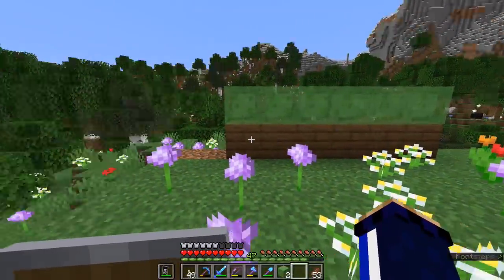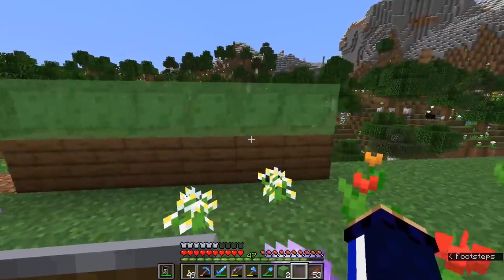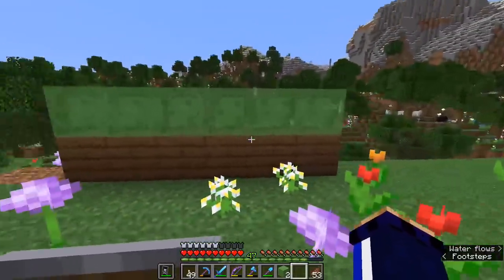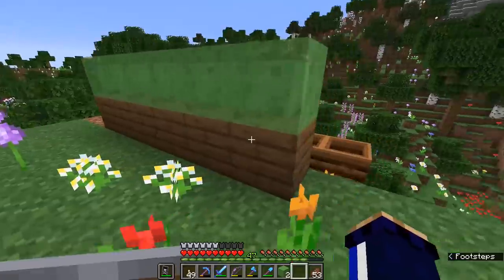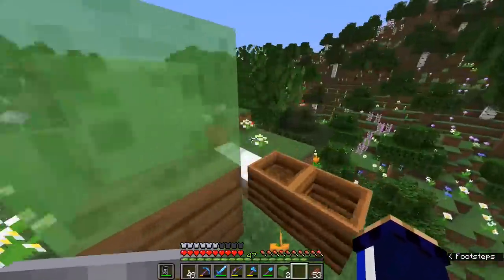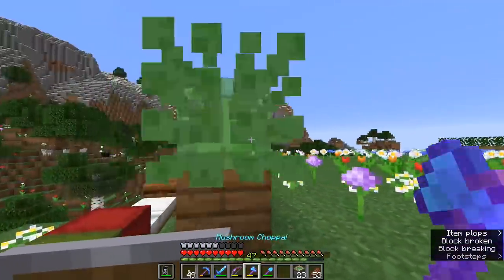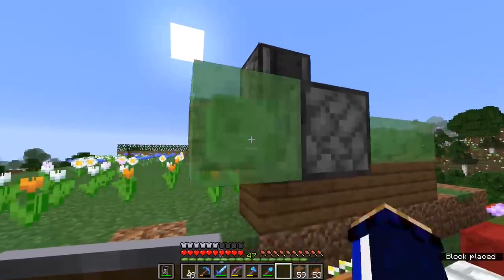I've run into a bit of a setback — something went wrong with my calculations. I thought 8 blocks wide would be fine for a slime block flying machine, but because a piston can only push a maximum of 12 blocks, it's only possible to make this design with a 6-block-wide arm, because the piston has to push all 6 slime blocks and all 6 blocks below. It's not just the things attached to the piston, but also what's attached to those things. So I need to recalculate and also account for the observer that's going to be powering the whole thing.